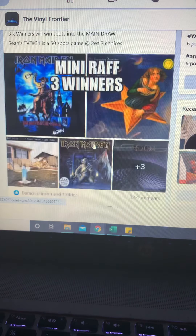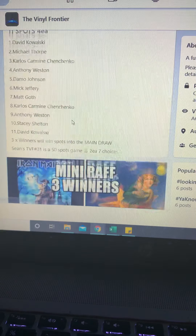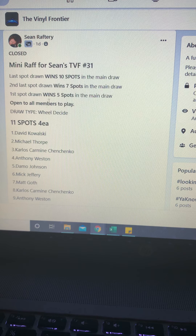There are 7 choices in the mini-raffle, but in this game the first person drawn out will win 5 spots, the second last person left on the wheel will win 7 spots, and the last person left will win 10 spots in the main draw.